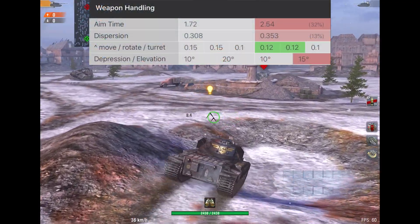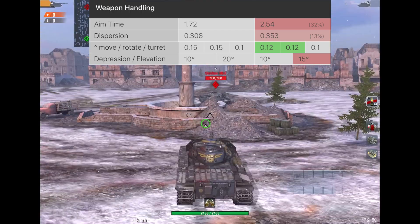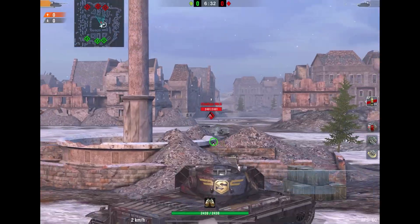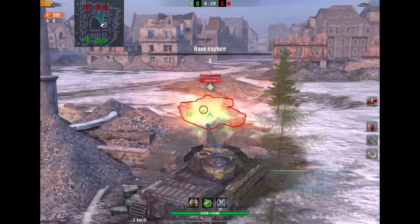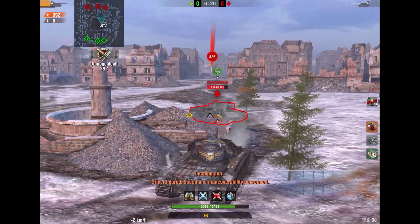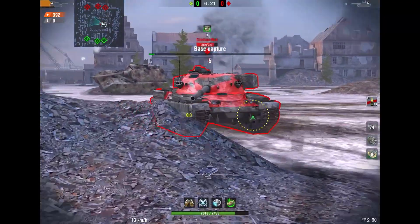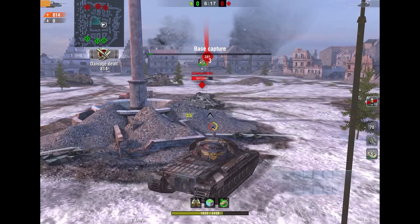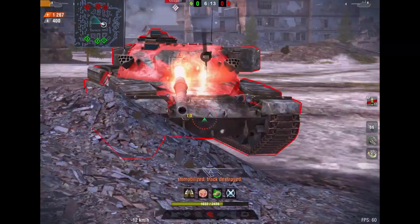In terms of gun handling, the Super Conqueror is so much worse — it is worse in everything. The DPM is worse by 300 on the Super Conqueror, the aim time and dispersion are a lot worse, and therefore the Chieftain wins by miles. Sure, the Chieftain's armor is a lot worse than the Super Conqueror's, however the Super Conqueror also has a big fat lower plate just like the Chieftain.